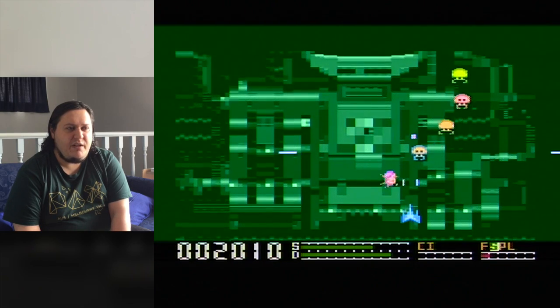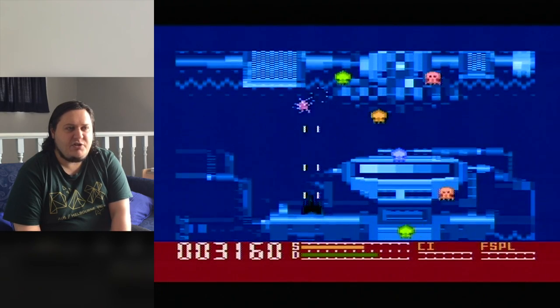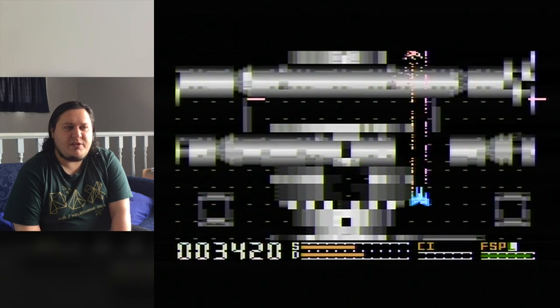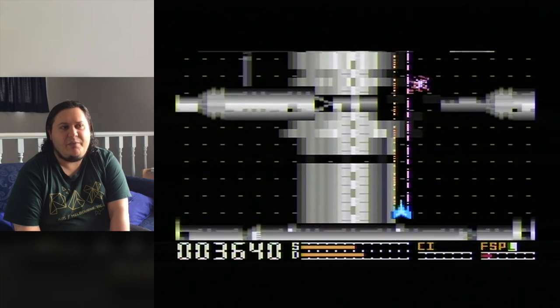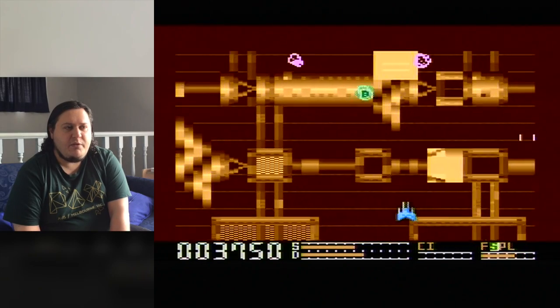So the idea here is you've got one life, and if you have a look at the bottom of the screen you can see there are two bars. The S bar is your shield and the D bar is your damage. As you take hits your shields will drain, and you also carry a bit of damage. When either bar drains completely it's game over.